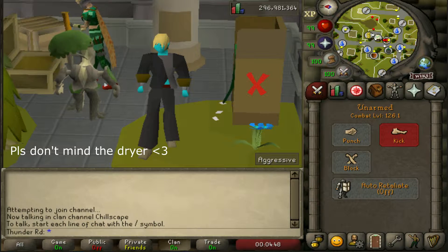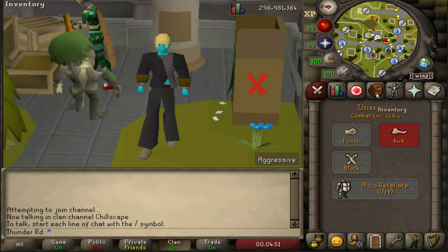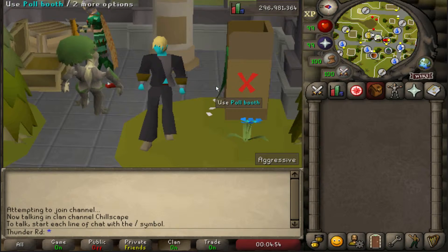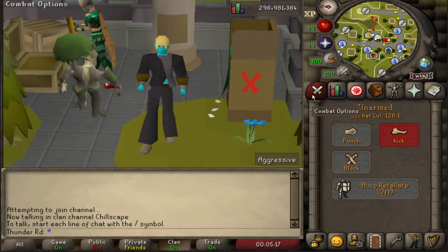What's going on ladies and gentlemen, you guys know me as ThunderRoad and today I am making a little update slash bank video. Several months ago I decided to host a random game in the GE. You guys are very familiar with this now because I do the game a lot — it's called 1 to 28.